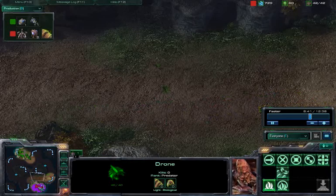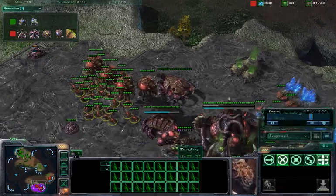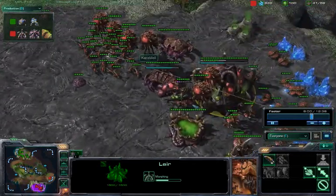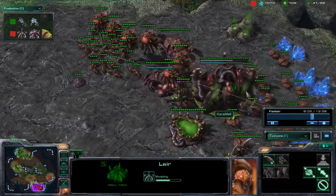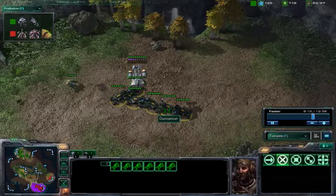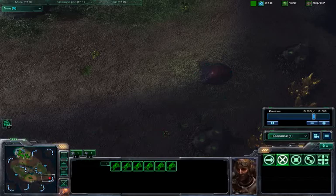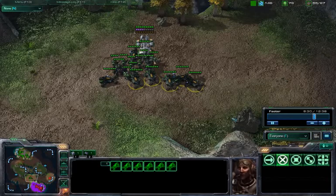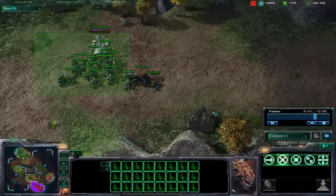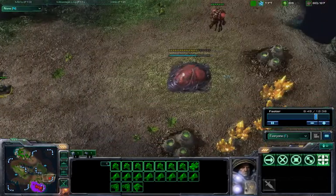Neither of the players have scouted, so taking any of these expansions should be pretty safe. Caramel hasn't seen any early aggression, so he has to be a little bit wary of what his opponent currently has. Caramel decides he wants to take that high yield expansion. Dunkin' Run is looking to mount an attack early on — I did see that one Hellion there, and it did see this expansion. We'll just have to wait and see if Dunkin' Run wants to try and take out the expansion early or go in for the kill.